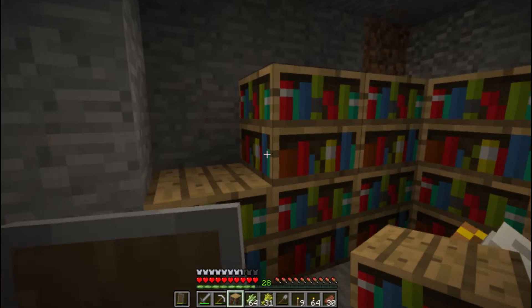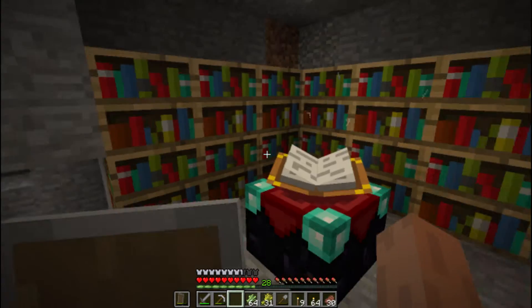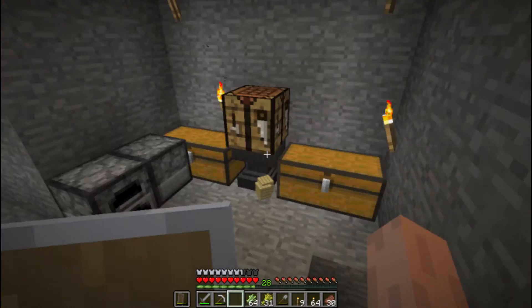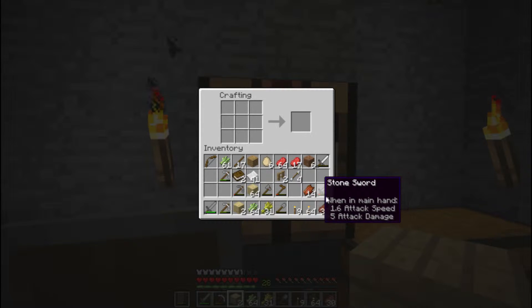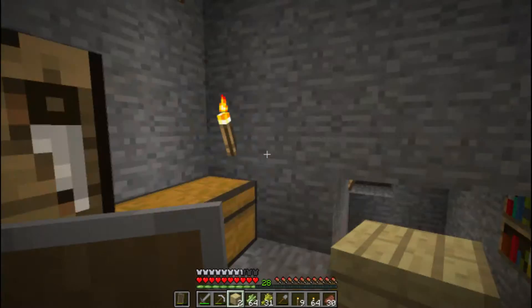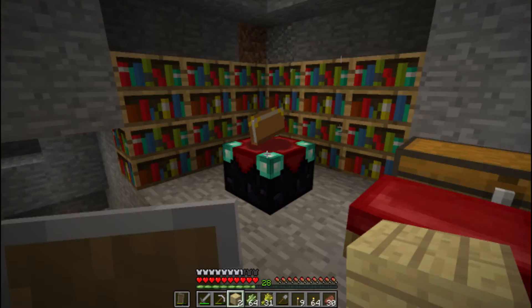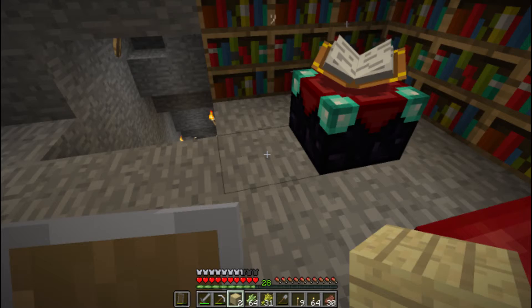One more here — 26. Almost there. Where else do I need to put shelves? I run out of books, so I need to go get more leather. But you get the point — our enchantment table is going to eventually get up to level 30 enchantments and we'll be set to enchant all our armor.